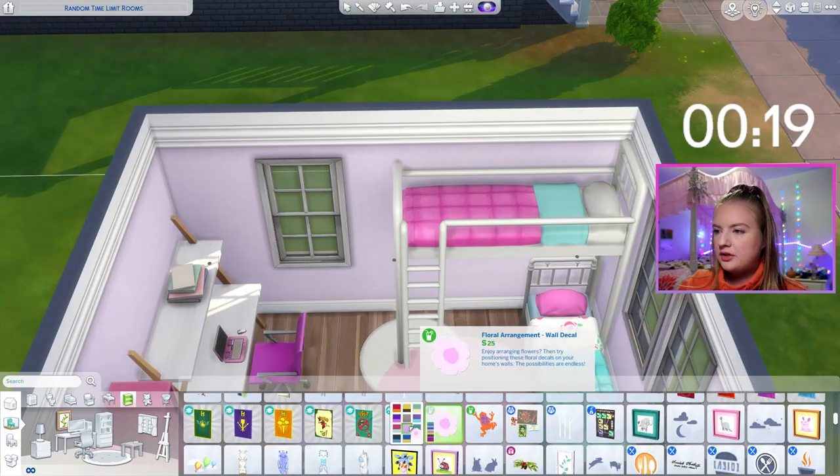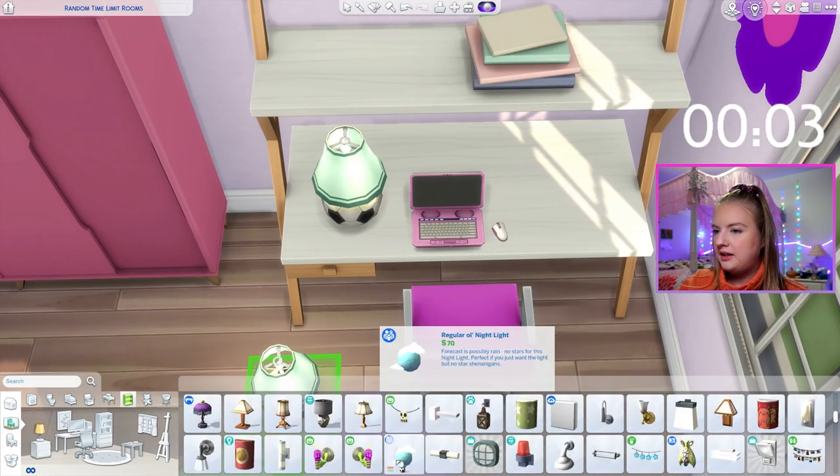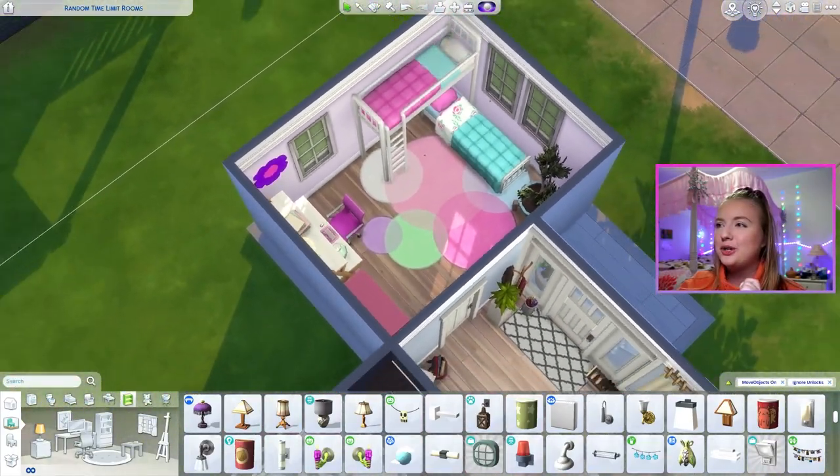We need a rug. Let's do like a cute little wall decal. Can I find a nightlight in this time? Yes, I can. Boom. Okay, to be honest it's not the worst — it is the bare minimum. I love the color scheme, I think it's so cute. So now we need to do the backyard area and then we have to do the exterior and the roofing.